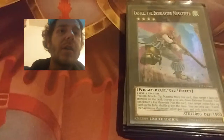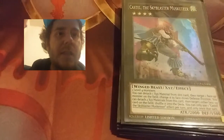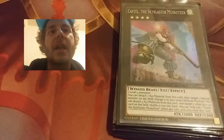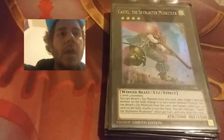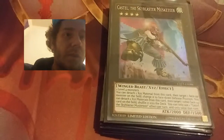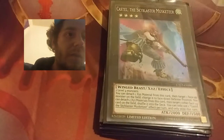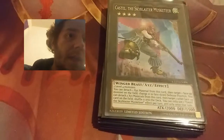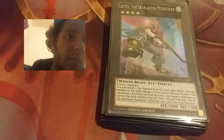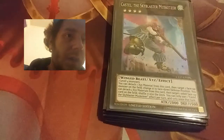The last card is Castel the Skyblaster Musketeer, which is actually pretty good. You only need two level four monsters — I don't have a lot of them in this deck, but I can change the level and Xyz Summon into him. I can detach one Xyz material and target one face-up monster on the field to change it to face-down defense. I can detach two if I want to, target one other face-up card on the field, and shuffle it into the deck. I can only use the effect once per turn.